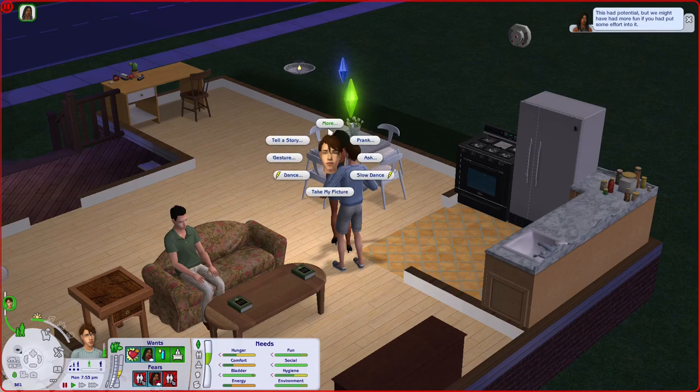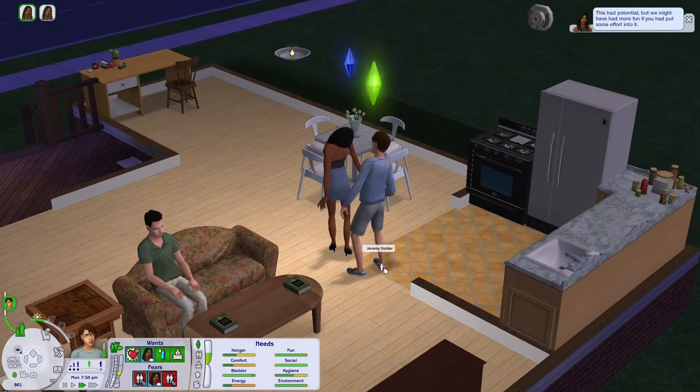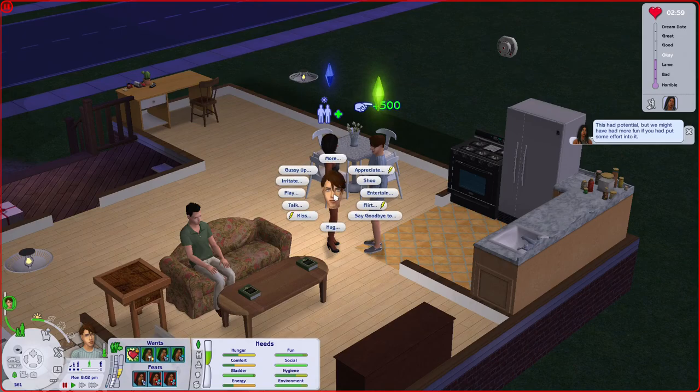The time ran out, so he asked her on a date right away after the hangout ended. But since we're playing the 'I'm Surrounded by Idiots' challenge, I cannot by any means expand her wants and fears panel, so we are going to act based on what Jeremy prefers to do.